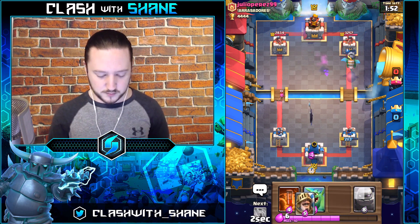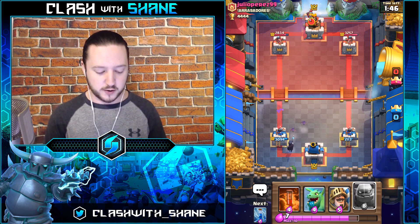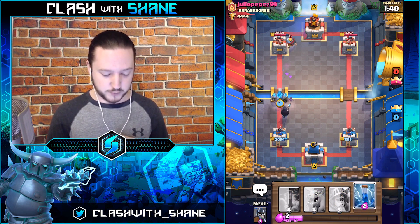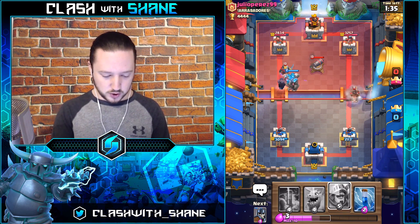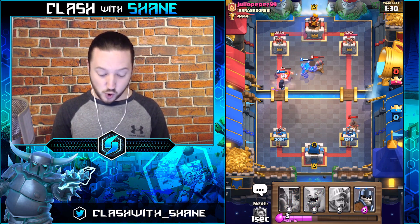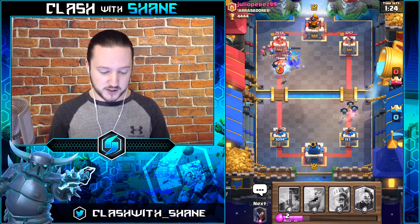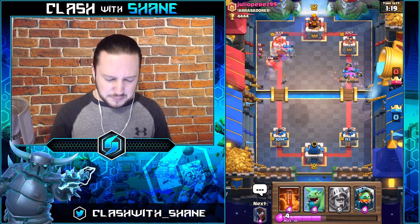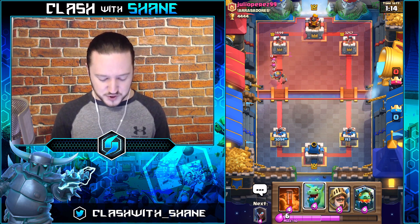Night Witch here to get things going. One trick: if you can't afford defense after a Golem, use your Night Witch first, then the Golem afterwards — they're the same movement speed so the Elixir build-up is the same. The cannon is a problem. The Night Witch is gonna kill that Knight. The Golem is getting a bit of work done, but at this point our only option is a three crown.